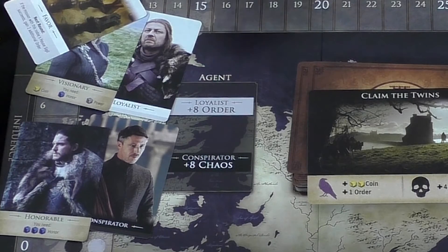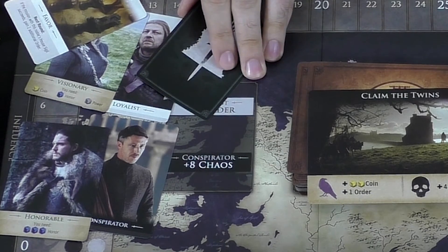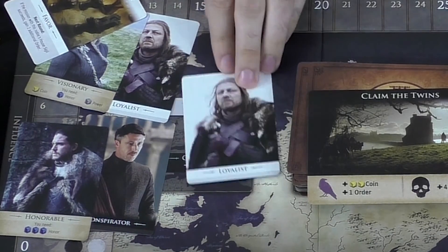Depending on player counts, you may also have an agent card, which means you don't know exactly what the distribution is of loyalists and conspirators, and that might have an effect on the score at the end of the game. You can also have a variant where there's a king and a queen — but they could be either gender, just what they're called — where two people take the king role and are kind of working together, which is another interesting option.